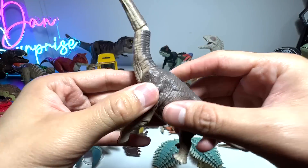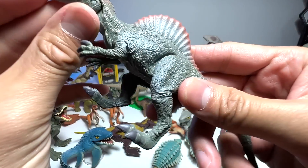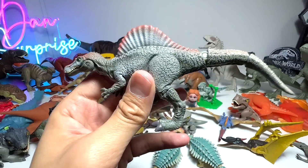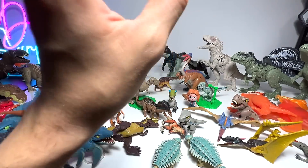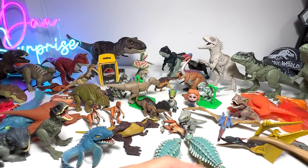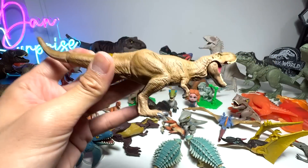Okay next up, Brachiosaurus from Takara Tomy — beautiful figure, I love this. Spinosaurus right here — this is quite an old one. I'm hoping for Takara Tomy to release new figures, I'll be super excited. And here is a Tyrannosaurus Rex — this is new, this is the Jurassic World Dominion Edition.